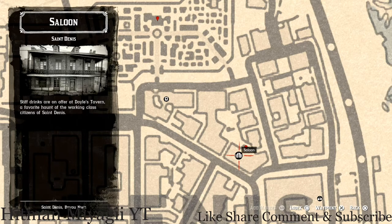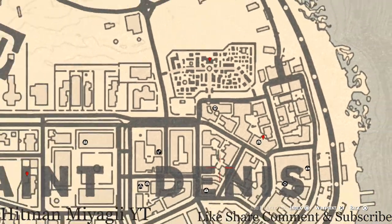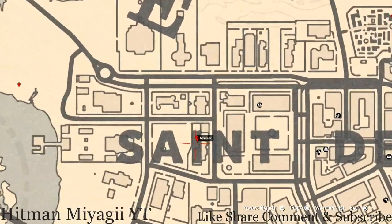The next location is inside this saloon. Go straight through the front door, past the bar and into the back room. Along that wall there are shelves, and on that shelf you will get a tarot card which is the Six of Wands.